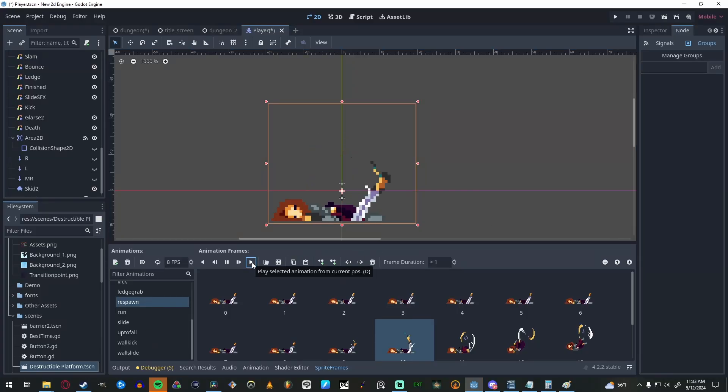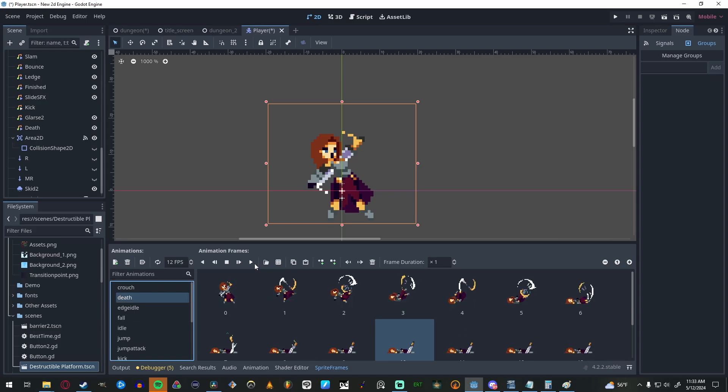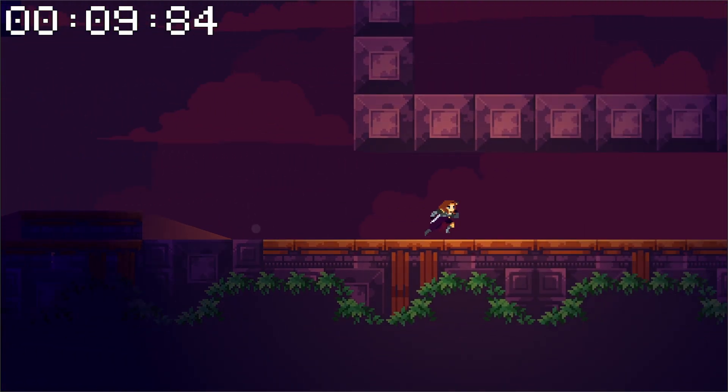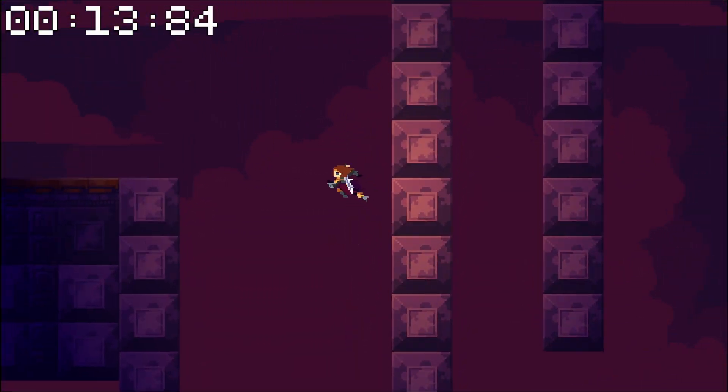Besides teleporting you to the nearest respawn point, the script also plays the respawn animation, which is actually just the death animation in reverse. Even though it was a really simple solution, I'm loving how cool it looks. Once the respawn animation completes, a signal is sent to the player and they are declared to be no longer dead, which means you regain control.